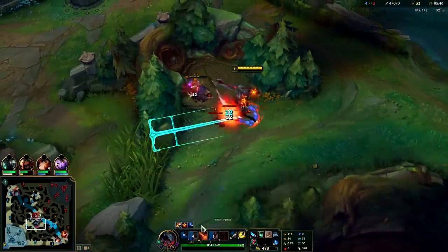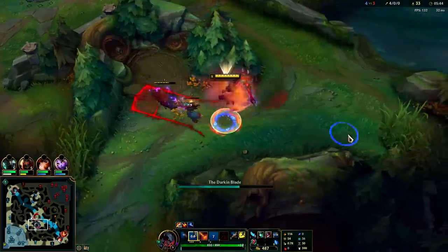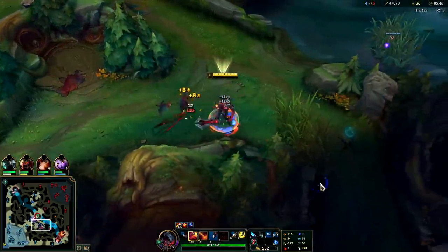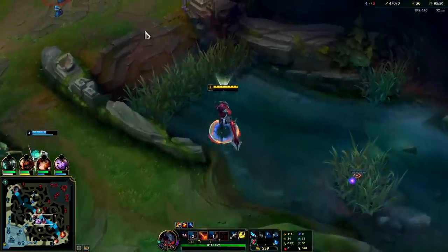We hit that one guy over the wall with our Q, so we know they're going to come to us — we could just land the rest of our Q combo. Oh, where is he going? I need Oracle Lens — I shouldn't still have my warding totem.